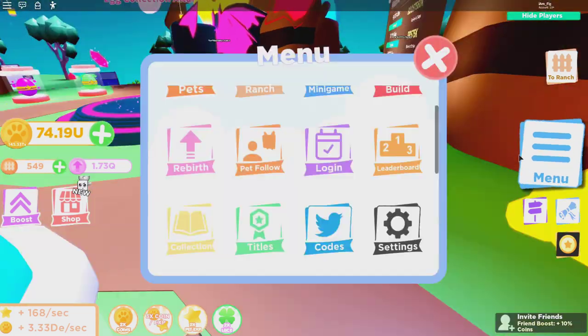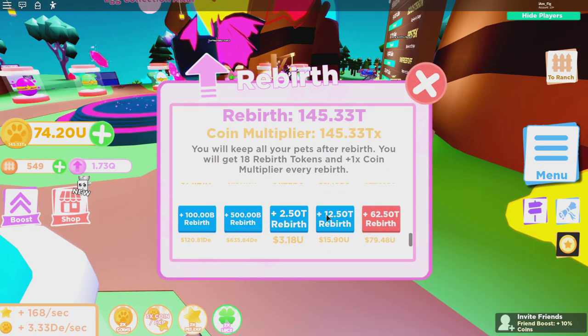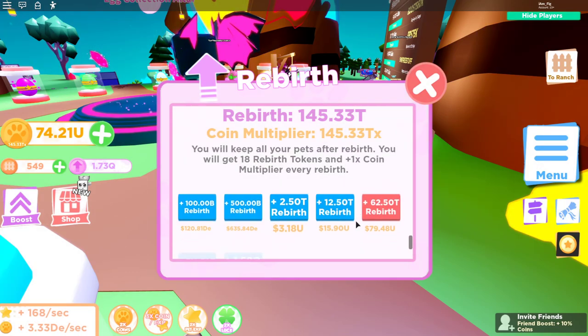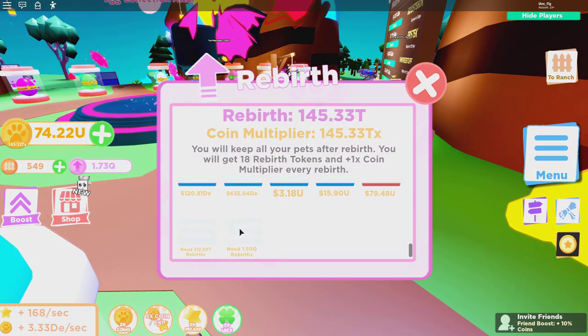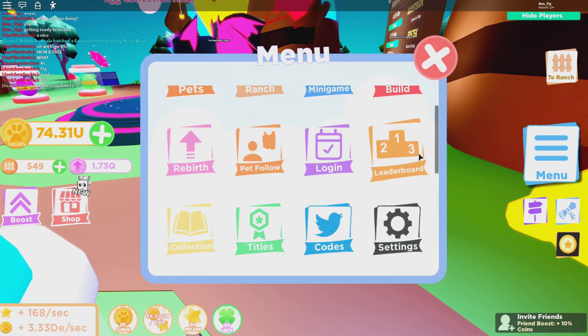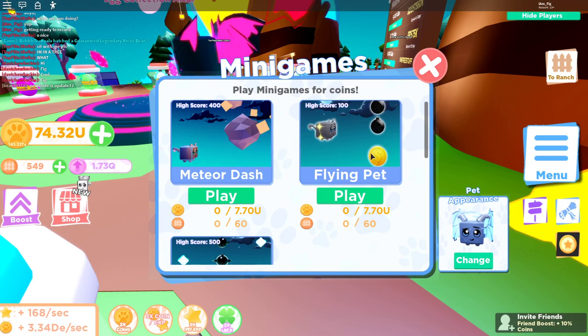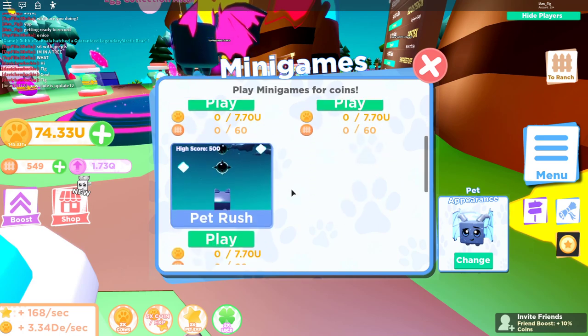The next thing they added is some more rebirth buttons. For those of you who are really into this game and can rebirth a lot, there's a chance to get some more rebirths just by clicking those. Also, one of the last things added is that mini games now don't have a cap, so you can go for super high scores.